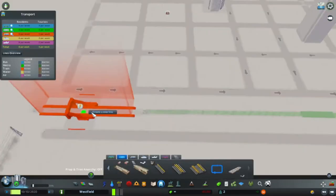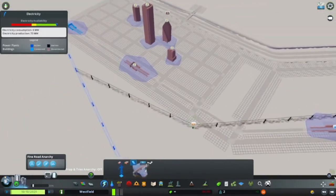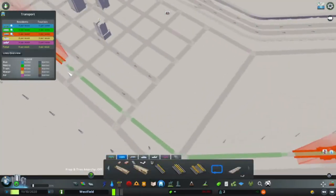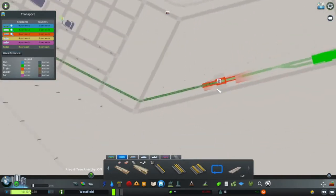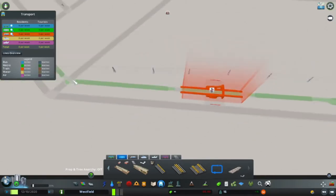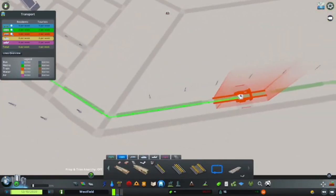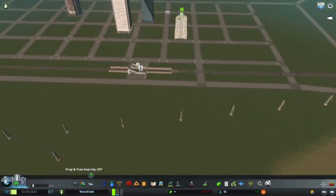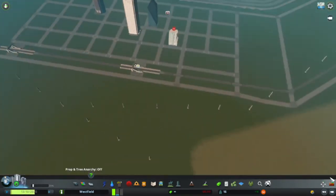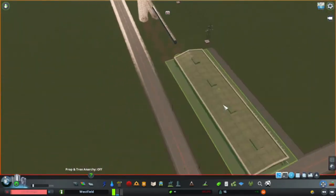Over here next to the metro hub is where the industrial area is going to be. It's not going to be very big — just enough to make the city a little bit of money. I'm not planning on a huge industrial zone; I'll just add a couple of factories and some warehouses.